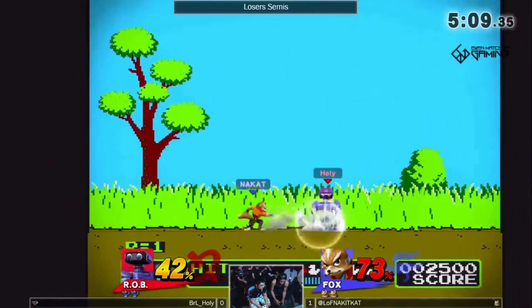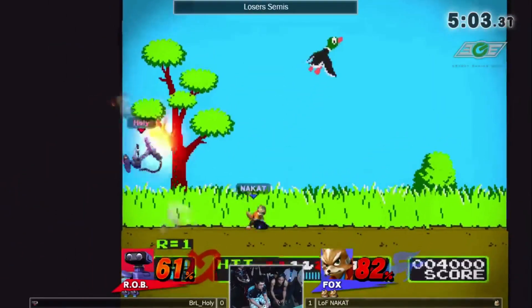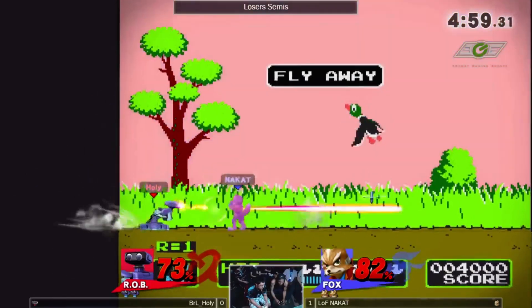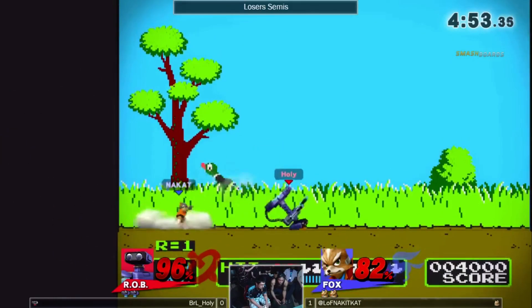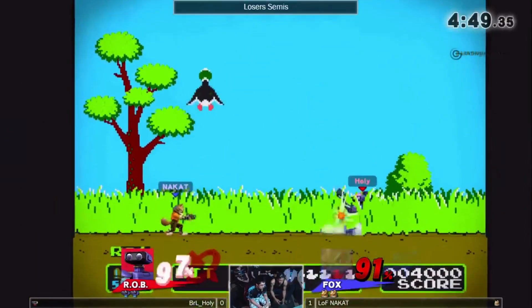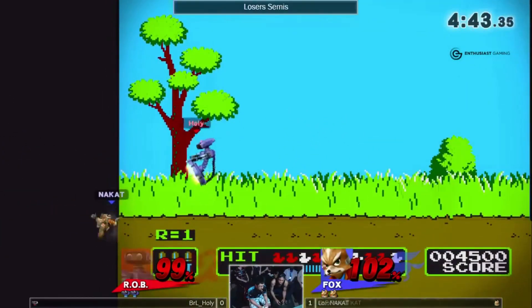He just gets control of the stage — he almost always has the gyro out for the rest of this game. Nakat finally gets control for a bit and does some damage. But when Holy Nightmare gets back with that nair, he gets this grab into up air attempt — doesn't quite get the timing right, but he's still mostly in control. And with that gyro, he gets an edge guard situation.